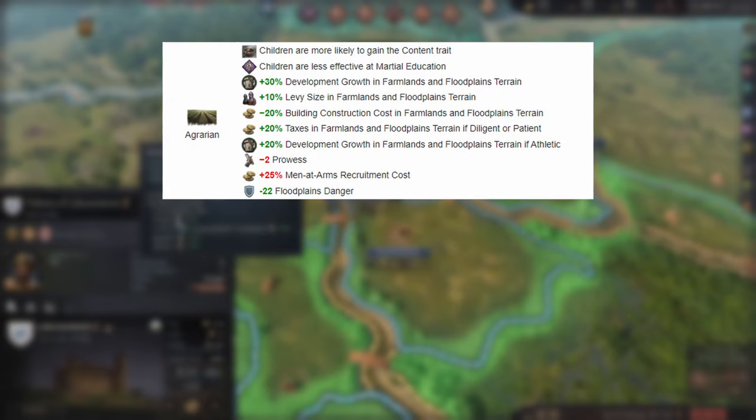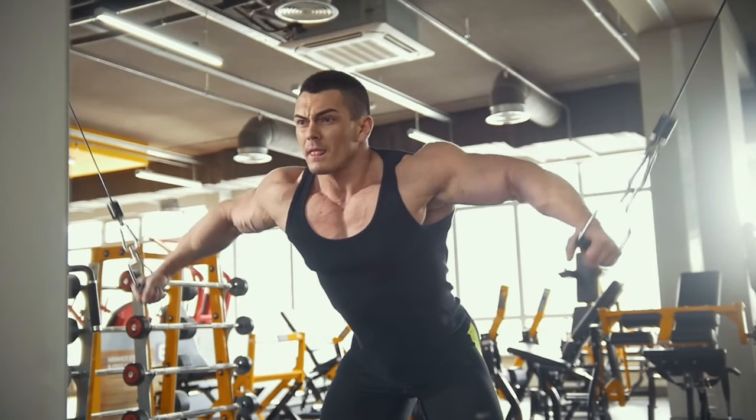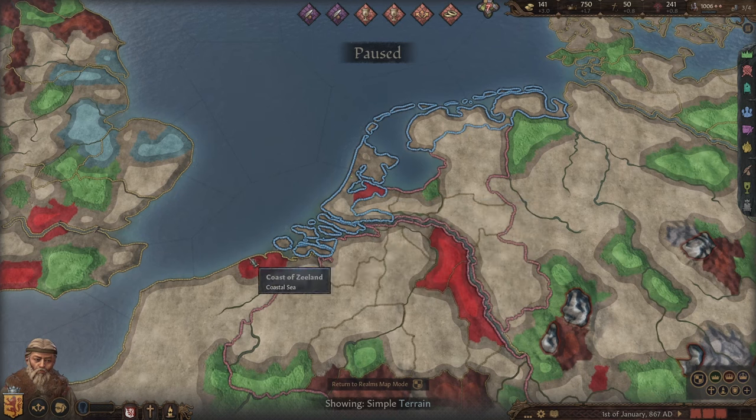The agrarian tradition and bureaucratic ethos give a passive growth of up to 50% with an athletic character, and there is only one problem — there are only two farmlands owned by the Dutch.